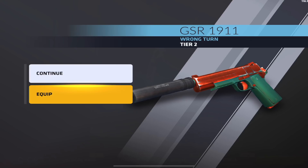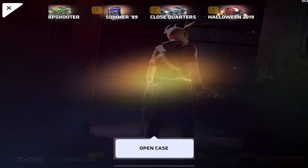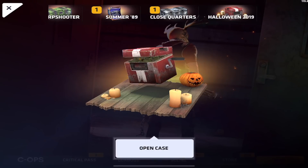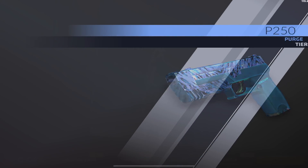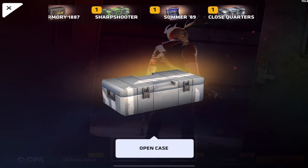Let's see what we get here. We got Wrong Turn for the GSR. And let's see the last Halloween case — come on, give me a knife. We got Purge for the P250. Now let's go and check out these skins in game.